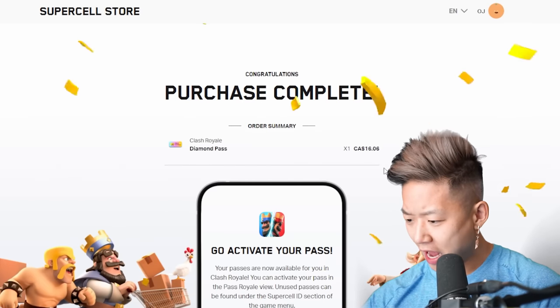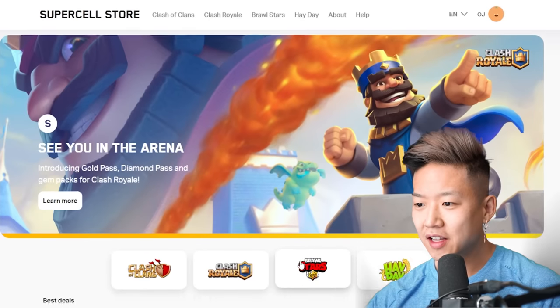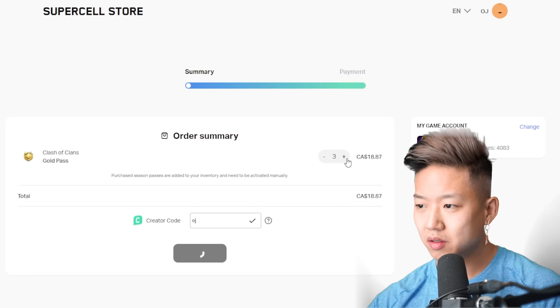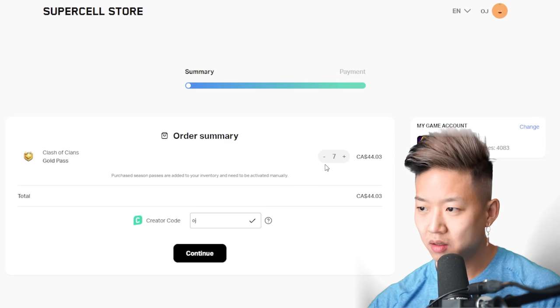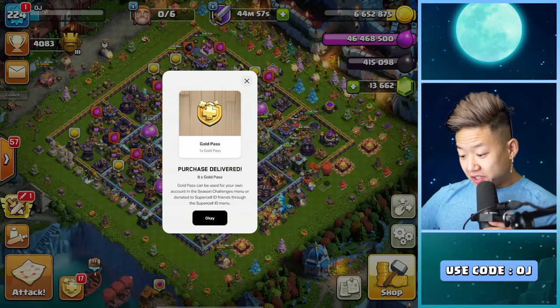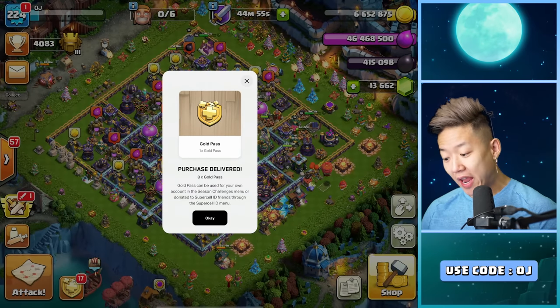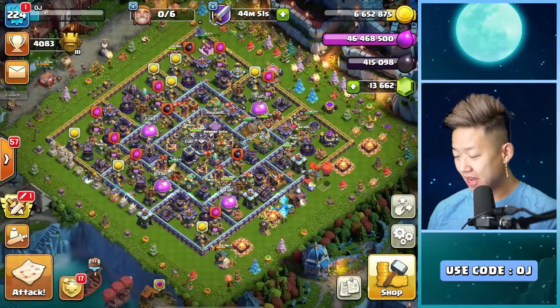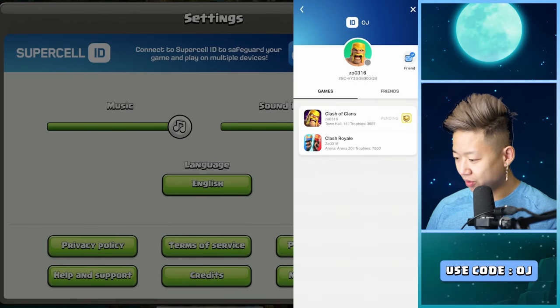Now let's go to Clash of Clans on the website. I'm totally going to buy the Gold Pass. How many can I buy — 15? No. 7? 8? 9? I can buy 8! Processing payment... purchase delivered! The Gold Pass can be used on your own account in the season challenge menu or donated to Supercell ID friends. I'm donating a Gold Pass — that's awesome.